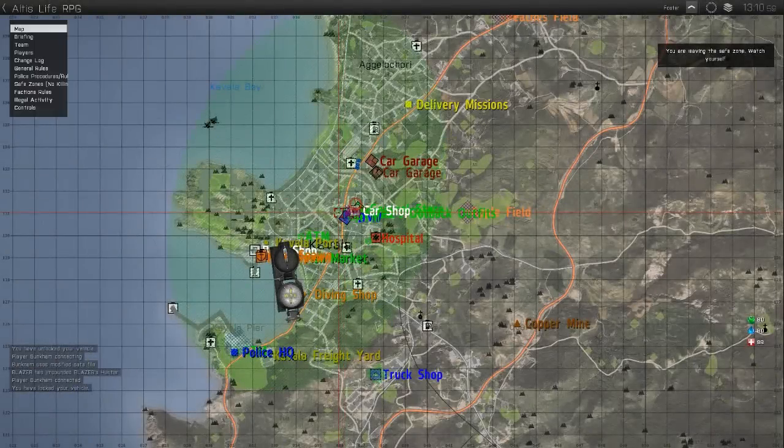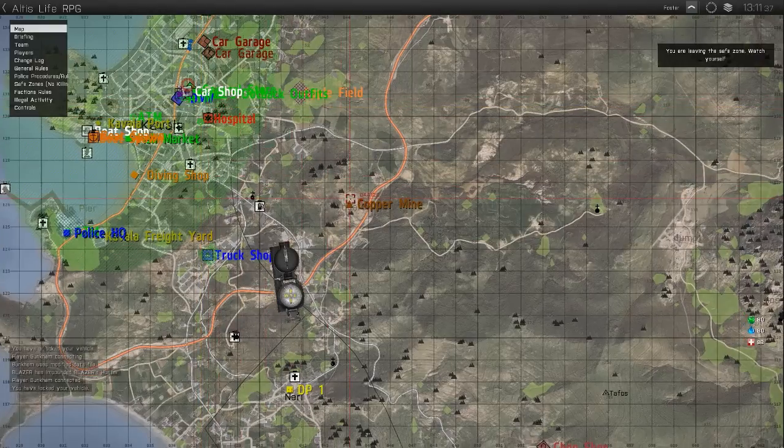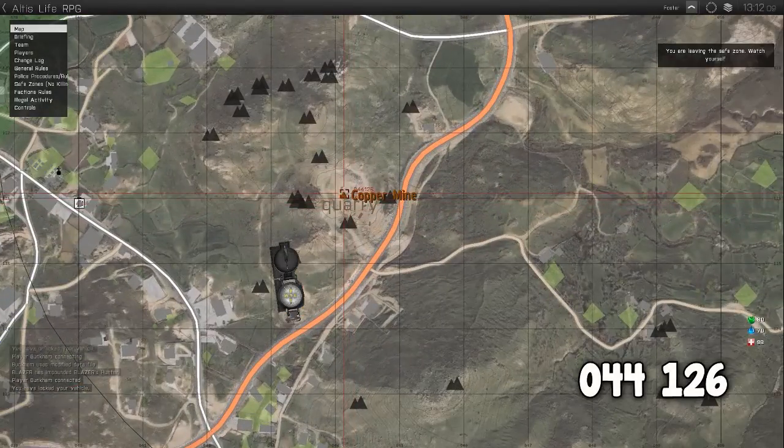Now that you've got everything you need to start mining copper, you want to head over to the copper mine. This can be found just to the southeast of Cavala, as shown on the map, at the coordinates 044126.